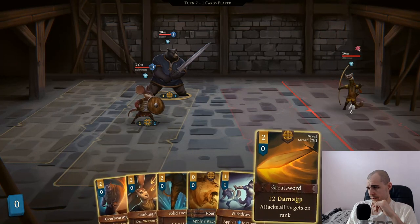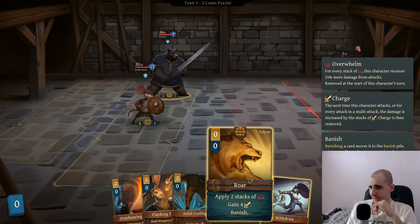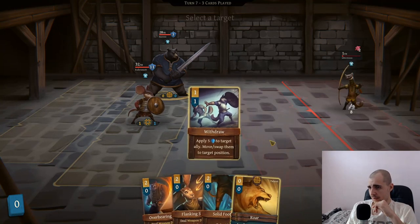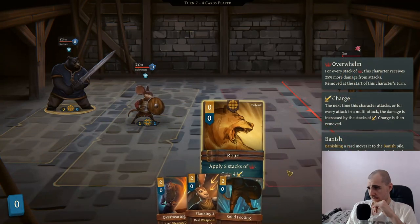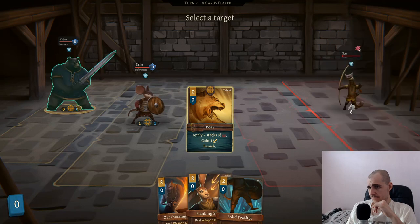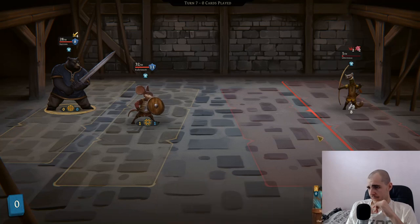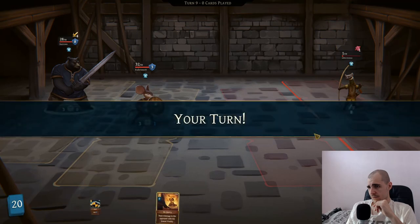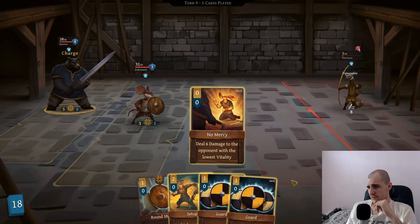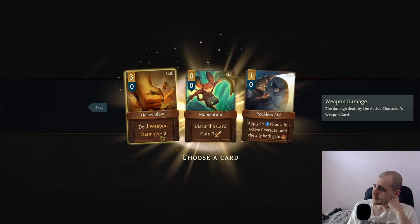My setup is good. We can go for a great sword swing. I fucked up, didn't I? We went for a roar. Let's go in the back, let's still roar. Must steal no bleed. I just call no mercy. Take the money, gain the card. Deal weapon damage plus eight, discard a card - I don't like that. Let's go for heavy blow.